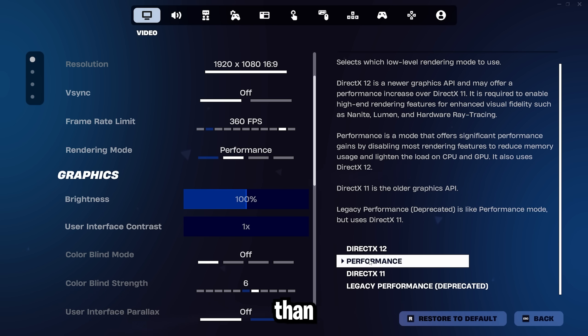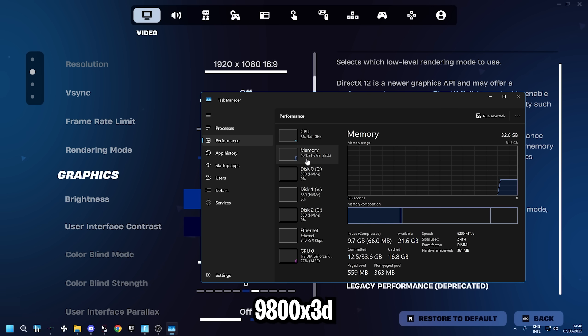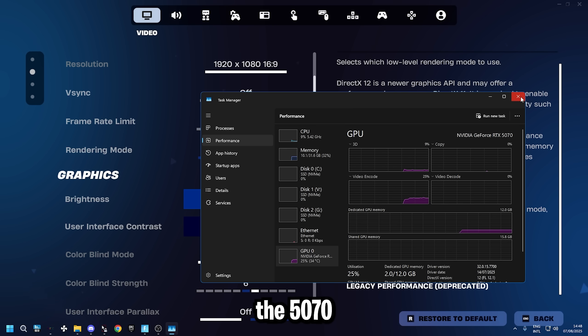We're using our main PC for this test — the AMD Ryzen 9800X3D, 32 gigabytes of 6000 MHz CL30 RAM overclocked to 6200 CL28, and the RTX 5070.